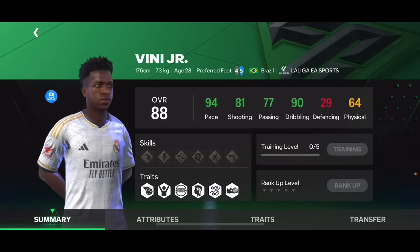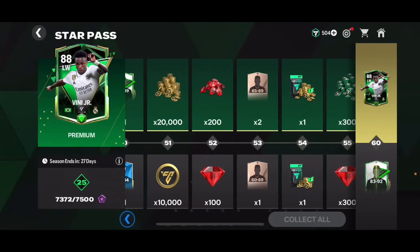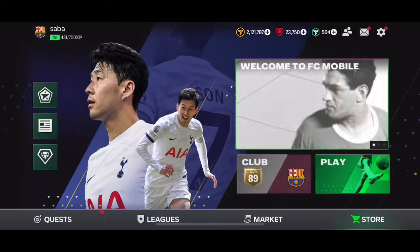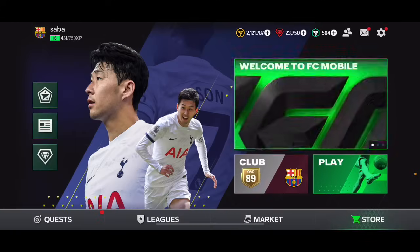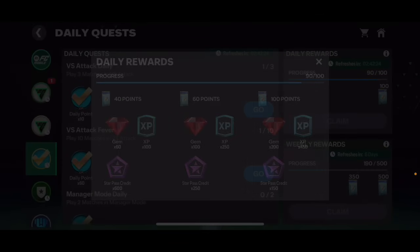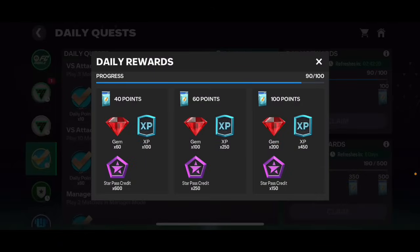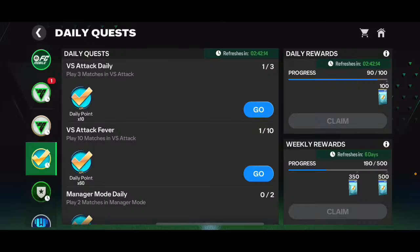Make sure you get as many Star Pass credits as you can. If you're wondering how — it's very easy. Just complete the daily quest every single day. You only need to claim 100 daily points and you'll get 600, 250, and 150 Star Pass credits every day, which adds up to 1000.